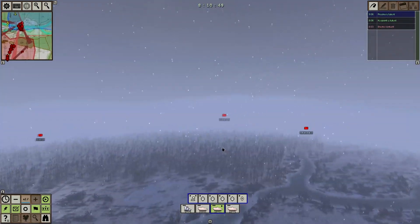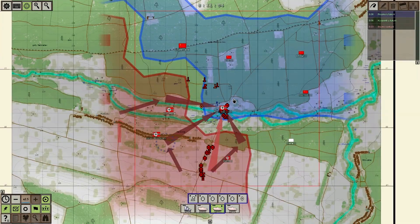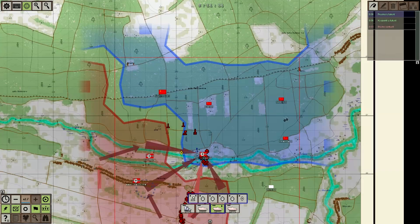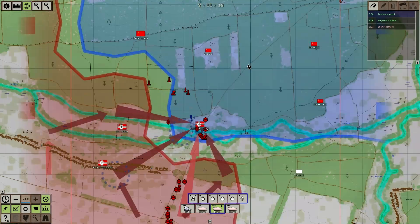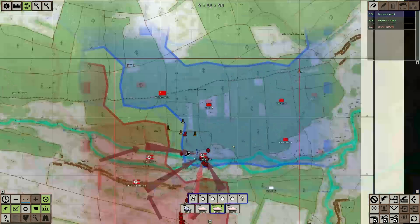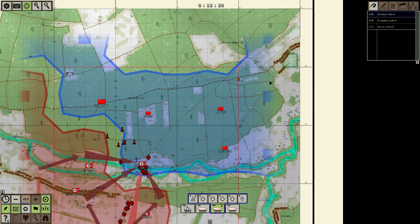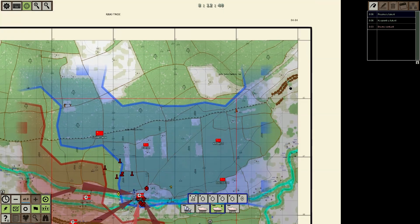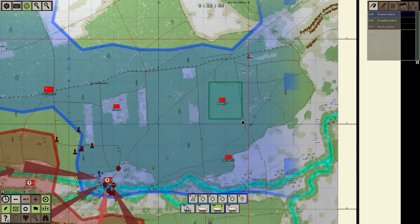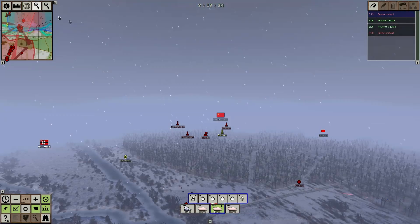Ten minutes into the game — not bad. We have a ton of troops here and we can exploit our successes in this area. We could try to take the crossroads with a small force, or we could move through this area. I know there's supposed to be Russian tank reinforcements coming from the eastern side of the map, probably where Amber 3 is. Like I said before, tanks don't perform very well inside the forest.